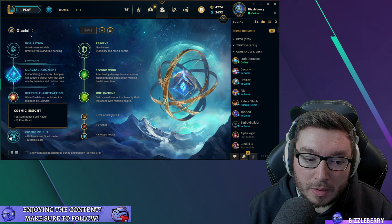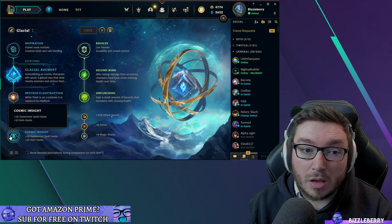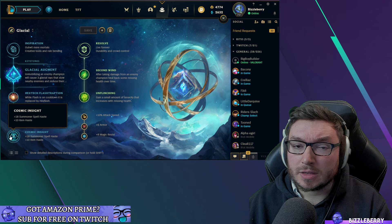Cosmic Insight provides general summoner spell haste, meaning your summoners come off cooldown quicker. The +10 item haste means item actives also come off cooldown sooner. This also affects trinkets, like the Oracle's Lens.